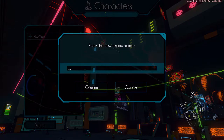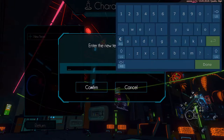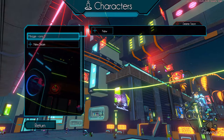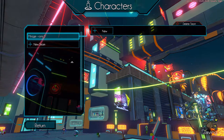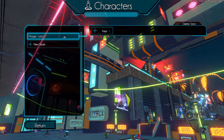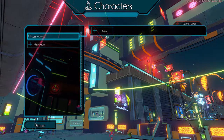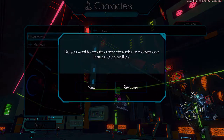I'll just make a new team name, use a controller for that. Usually when I name a team like that it's going to be called Mirage. Now I use it — it doesn't really control this very well. Okay, so now I make my team, now I need to make a character.